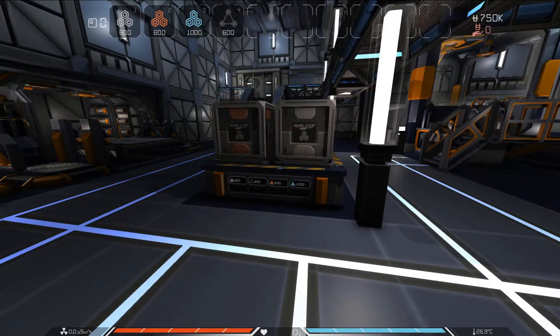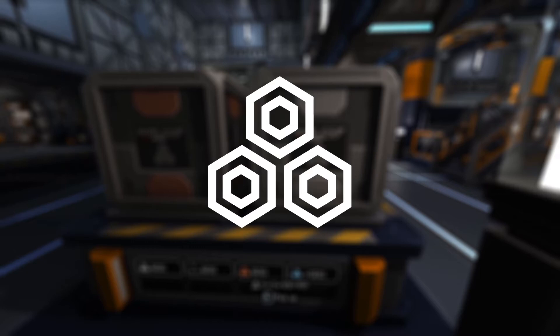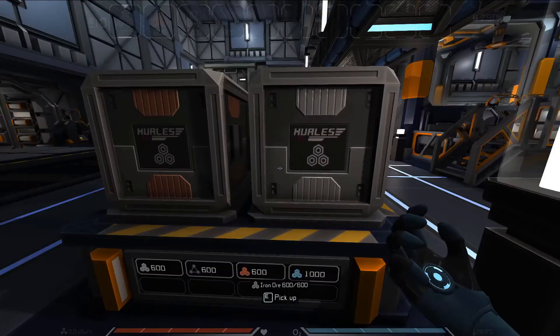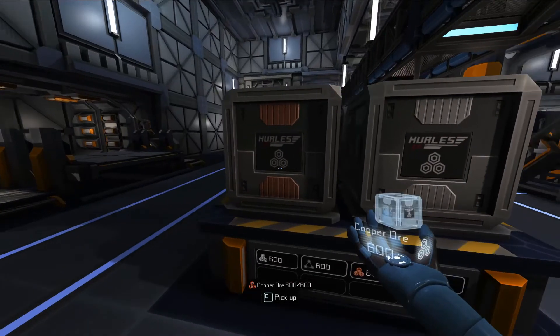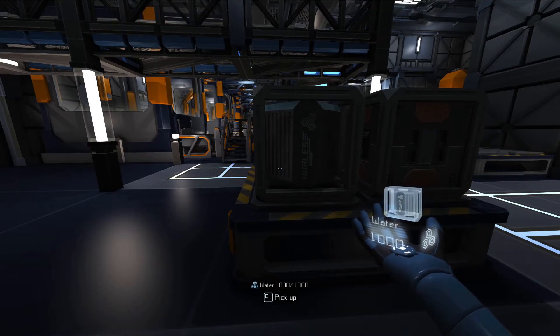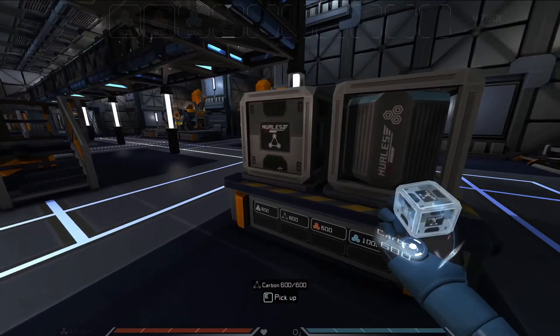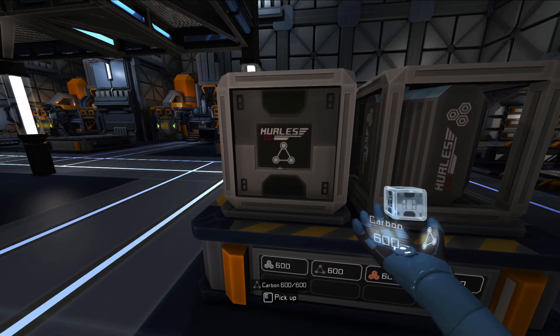Let's take a look at all these resources we've been gathering. After mining from the asteroids, we're given resources in their raw form, denoted with this symbol. All the ores in the game, including the iron and copper we've mined here, use this symbol. Water also shares the same symbol, but unlike ores, it has another use all on its own, which we'll look at in a later video. Of the resources we've mined here, carbon is unique in that it doesn't need to be processed — as it is now, the carbon is ready to be used in a number of crafting recipes.